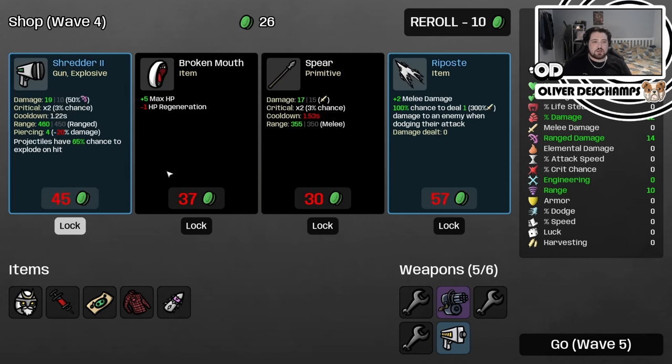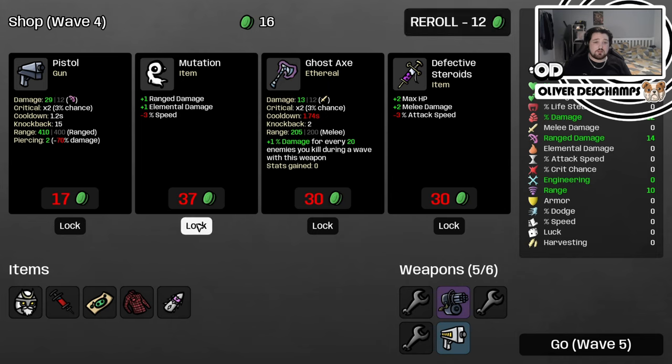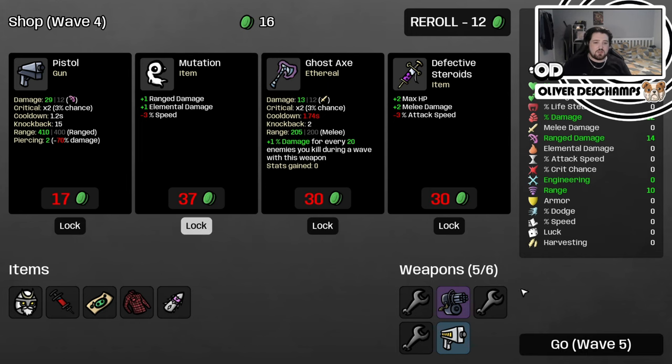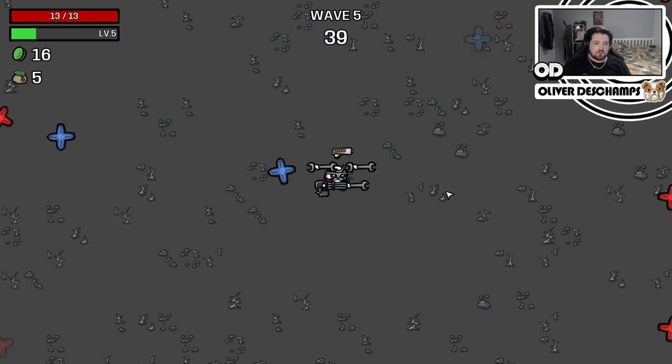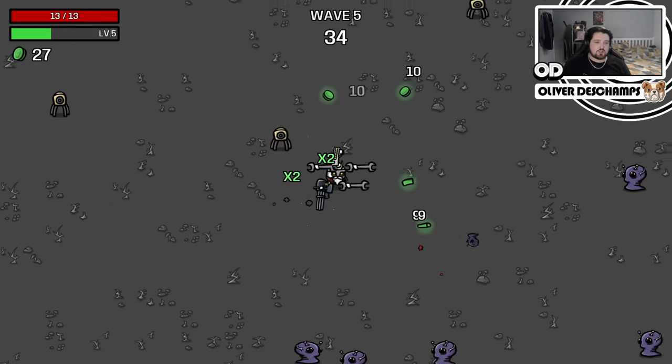Ooh, I do like a shredder, but we'll leave it. Max HP, melee damage, range damage, elemental damage. We just need to keep buffing our range damage a lot. This will lower our speed though, so maybe let's not go with that for now. We've got two guns now though, which is good, so we should start to rip into things with some range damage.